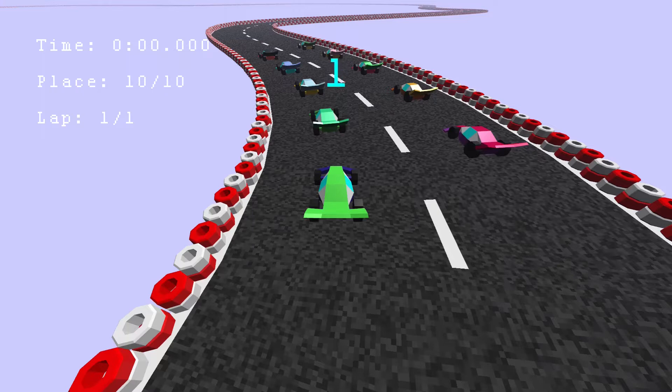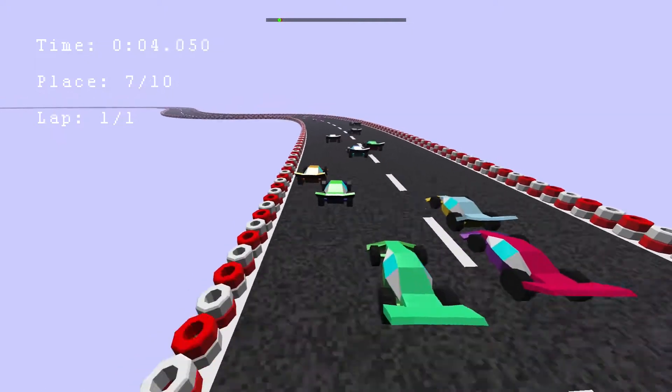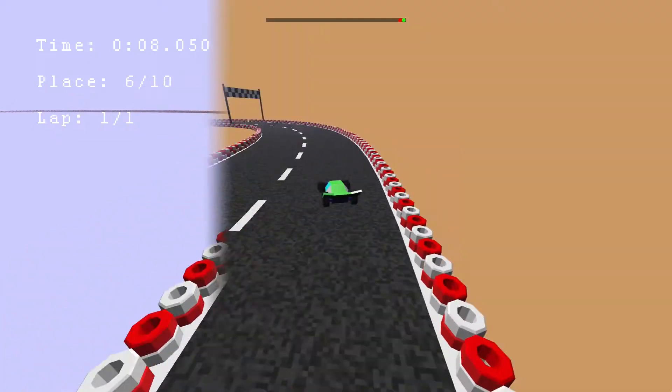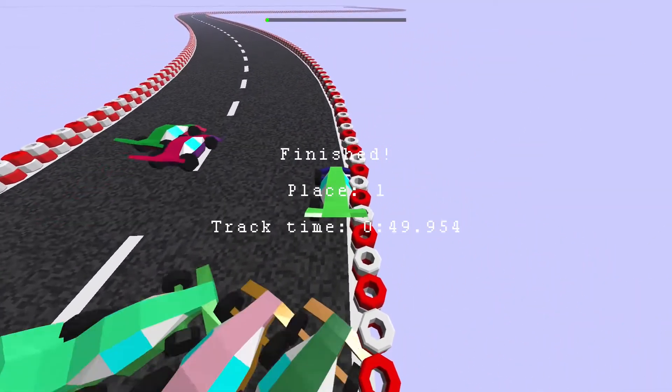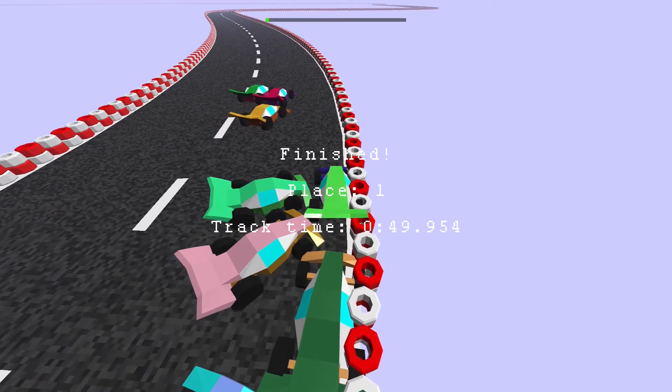Then I added a little line that shows each car's position along the track, added some useful information on the screen and a starting timer, implemented lap counting, and finally added a victory screen. This is where the first day of development ended, and I was pretty satisfied with the result — it's already a playable and somewhat enjoyable game.